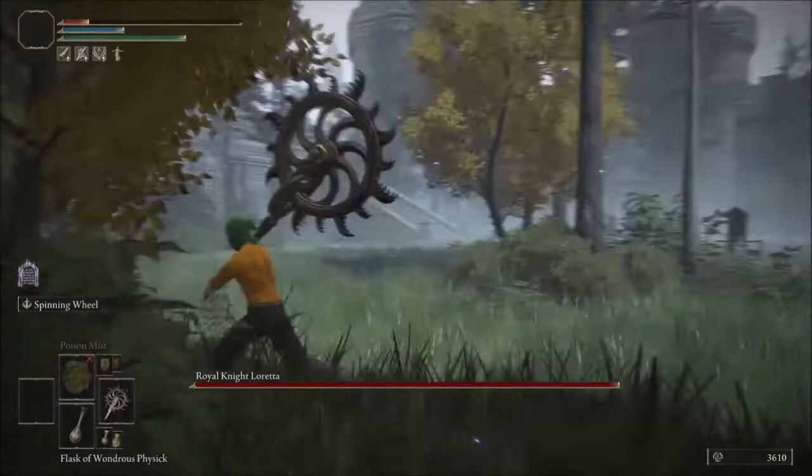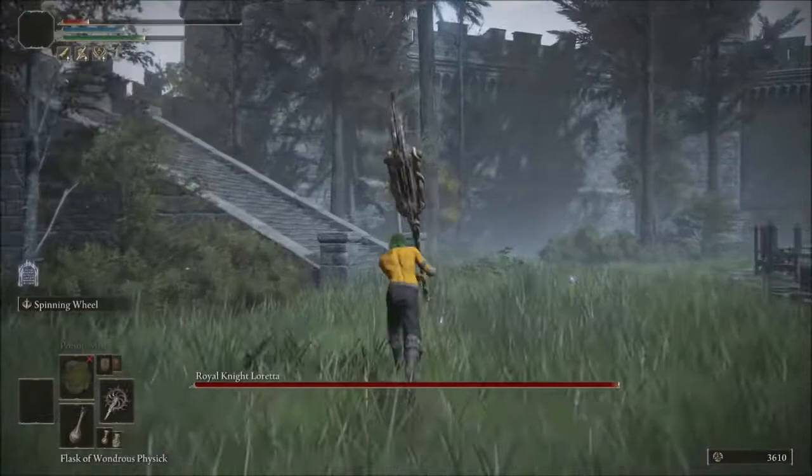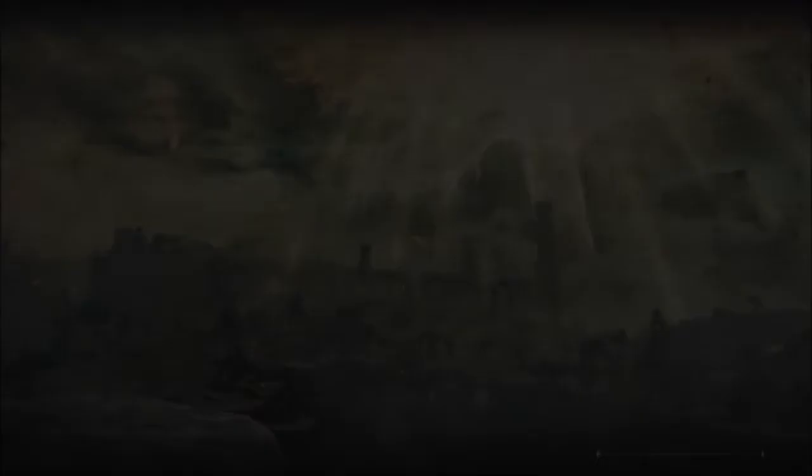All you need to pull off this cheese is the ability to open up the pause menu. Once you run into the boss arena, head directly to this corner here. Once you arrive, simply quit out of the game and reload your save. Keep in mind that if you pick any other location, the exploit will not work and you will spawn outside of the boss arena.